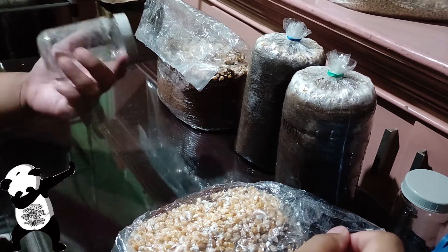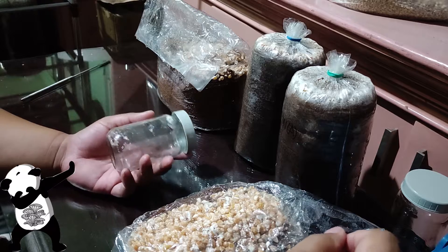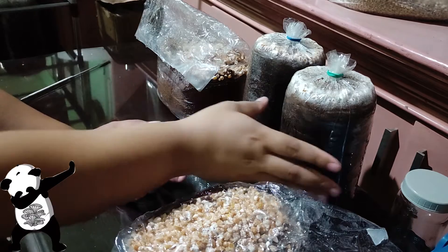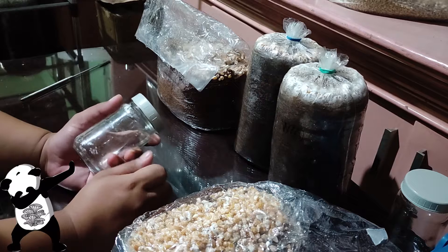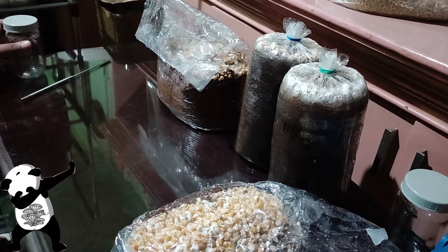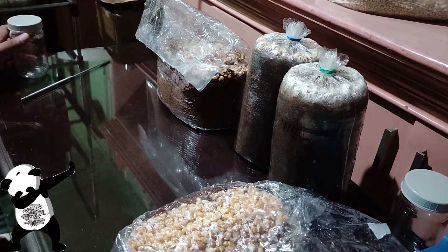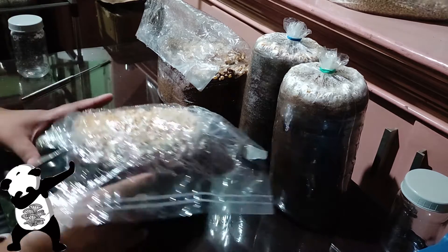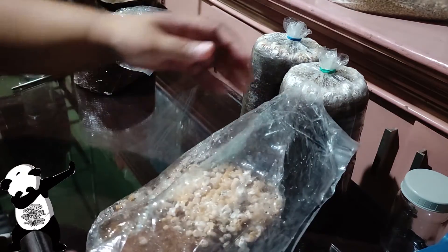But if you're going to use sorghum seeds, I usually average from 17 to 19 of these bags, because sorghum seeds do have smaller grains than the crack corn. So I tend to use lesser per bag, even though they're on the same weight technically.